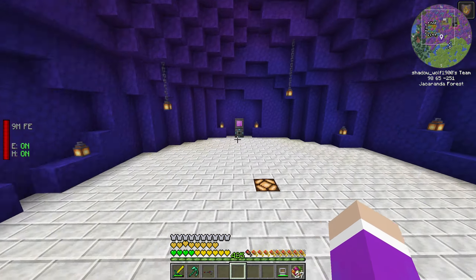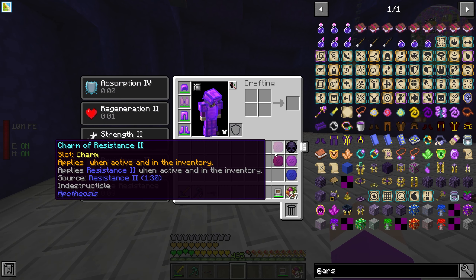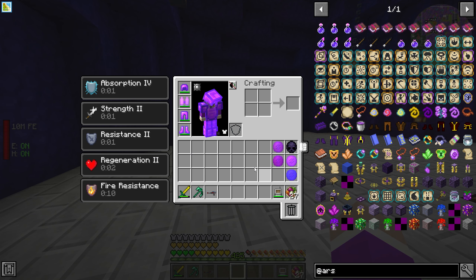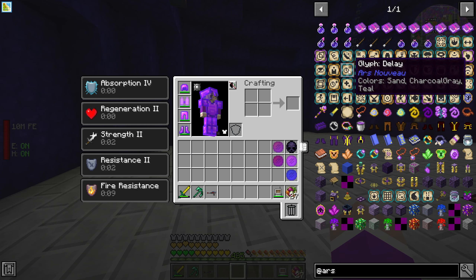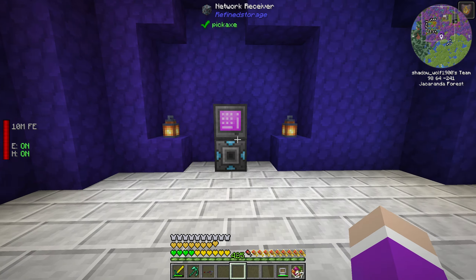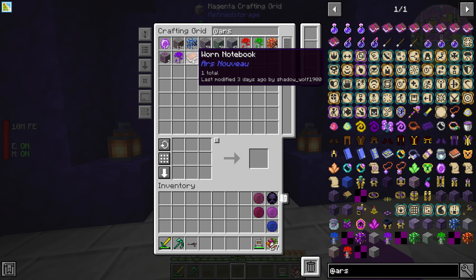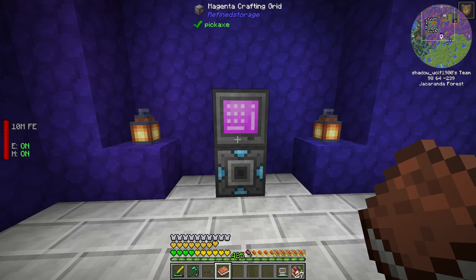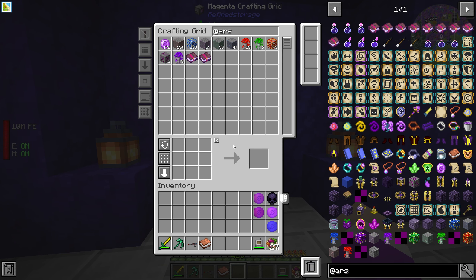Today we want to get started in magic, and the only magic mod I want to start today is Ars Nouveau — and I believe that's how you pronounce it. We want to just mess around with these glyphs and different spells and learn how the mod works. I've read through the entire book and learned the basics on how you use everything, and I'm going to try and share that knowledge with you.